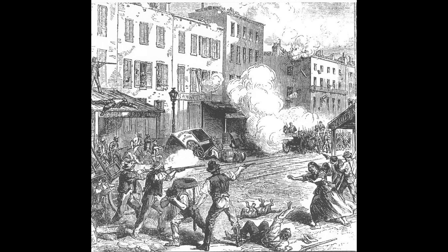Heavy rain fell on Monday night, helping to abate the fires and send rioters home. But crowds returned the next day. They burned down the home of Abby Gibbons, a prison reformer and daughter of abolitionist Isaac Hopper. They also attacked white amalgamationists such as Ann Derrickson and Ann Martin — two white women married to black men — and Mary Burke, a white prostitute who catered to black men.